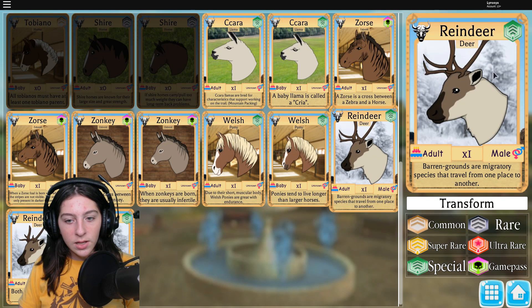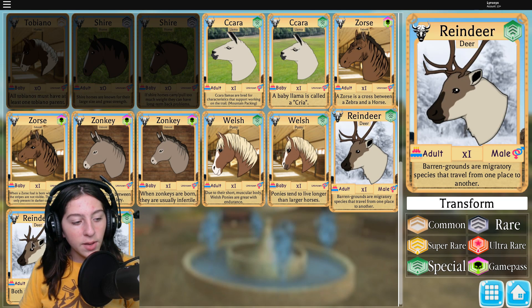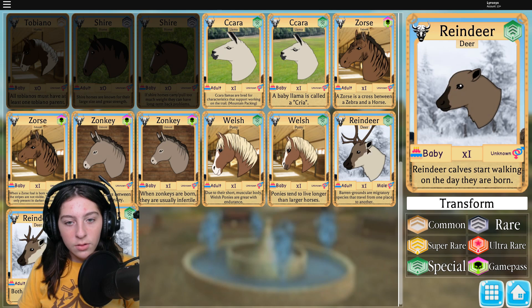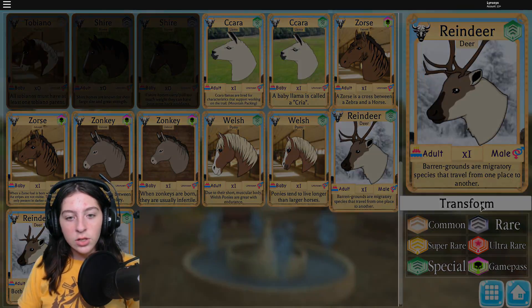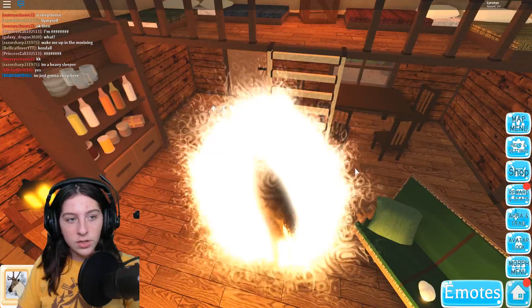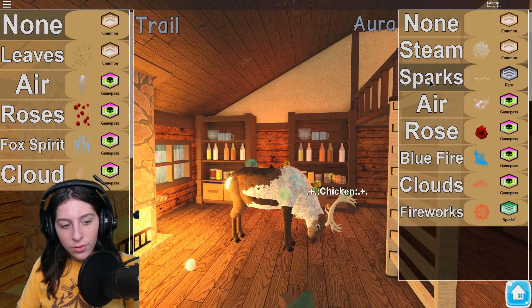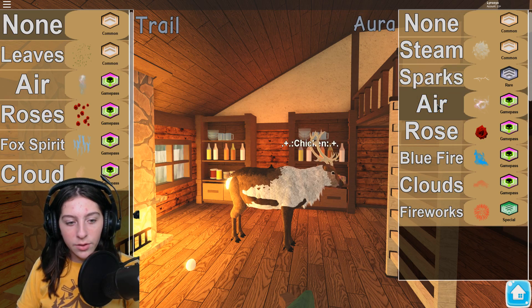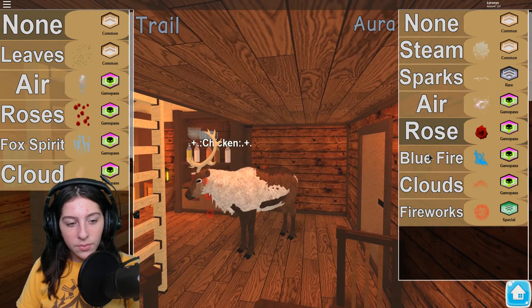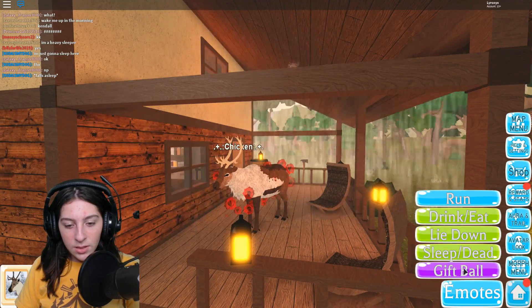So we have the reindeer male — oh, these ones actually have genders! Depending on the horn, we got the male, we got a female, and then the unknown baby. So that's the father, that's the mother, that's the unknown baby. Let's transform into the father. It's raining so we're indoors and there's a lot of eggs in here, so I'm assuming someone was here. Look how beautiful I look, I love this. I don't think these guys come with their own aura because I don't have any new ones — only ones from other packs.